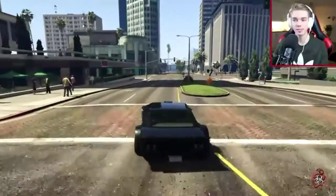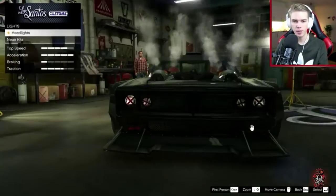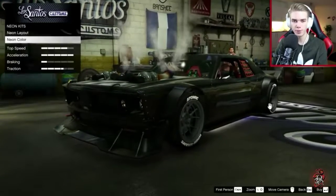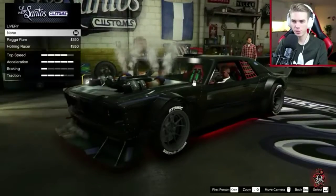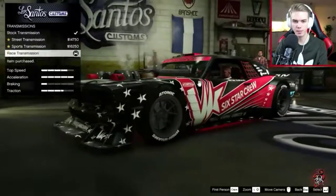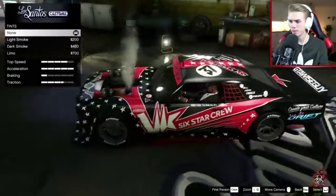Let's head over to Los Santos Customs. We're going to maximize the armor and get some race brakes. We're going to upgrade the engine of course. I think I'm going to add some xenon lights and a neon kit for this one as well — I don't usually go for a neon kit but for this car let's just go all out. Going for the red neon. Let's check the paint job — red and black, which are my colors. Race suspension, max this thing out with turbo and everything. I'll keep the wheels stock.